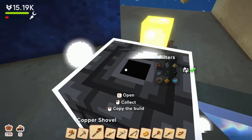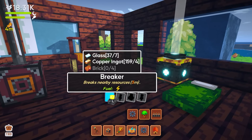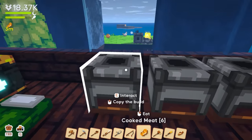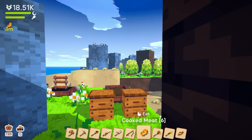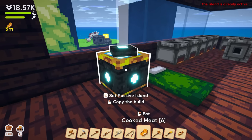Things are looking pretty good here. I'm trying to make sure I know what I need: glass, copper, brick, iron, and brick. Brick is coal, stone, and sand. We actually have quite a bit of sand but not much coal. As we place more of these things in, the chance of getting coal and iron is all in the same area, so we'll get those going.